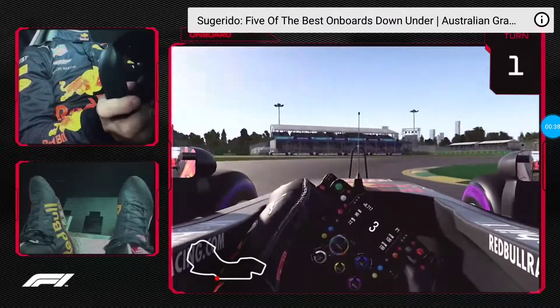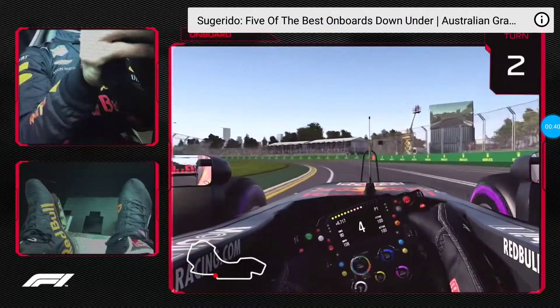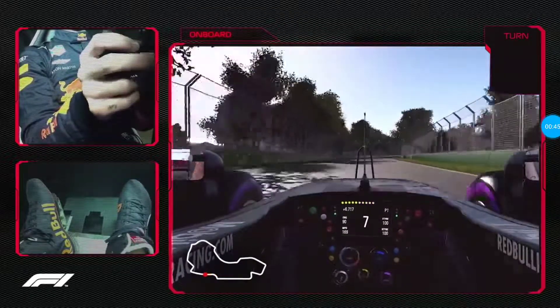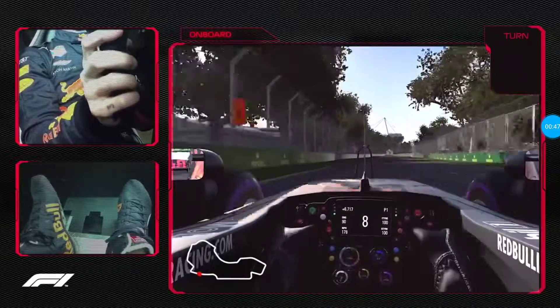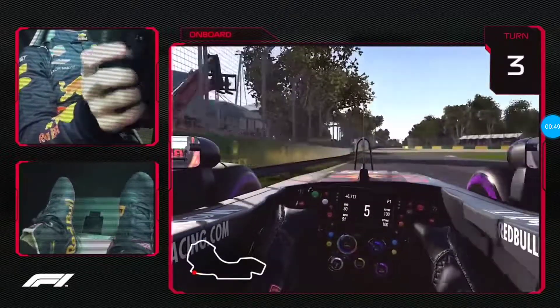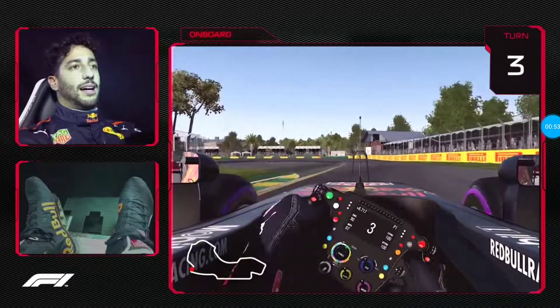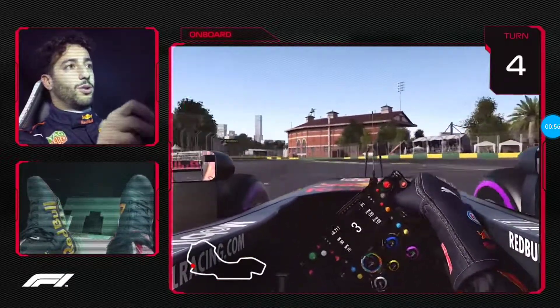Turn one — you don't really want to hit that apex curb; it throws the car around because you hit it at quite a high speed. This straight never really straightens, so finding a braking point is difficult, but just hard on the brakes — a lot of g-forces braking here. Then it's just a little throttle lift for this left-hander, turn four.